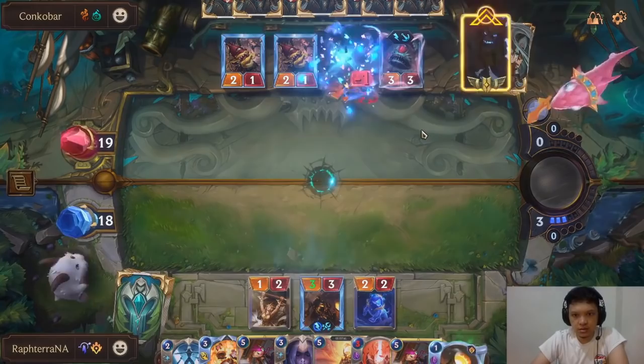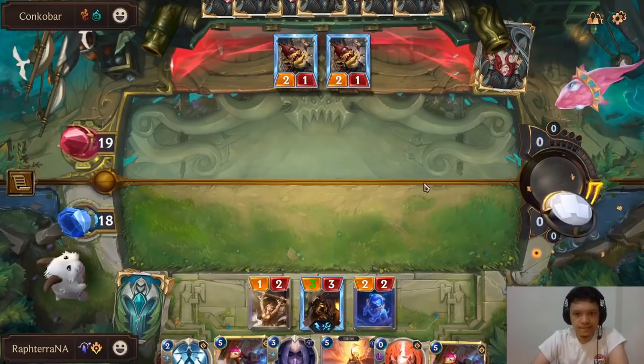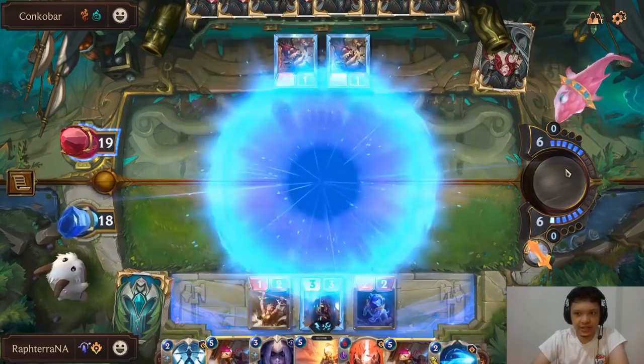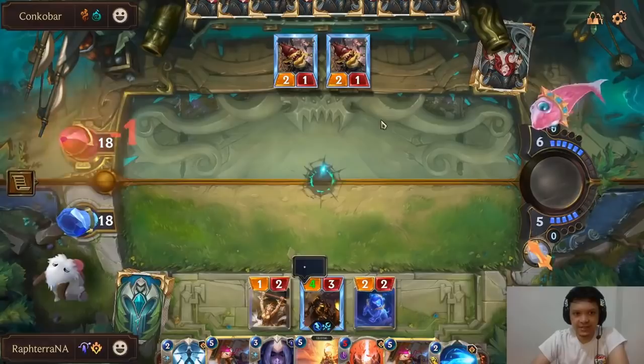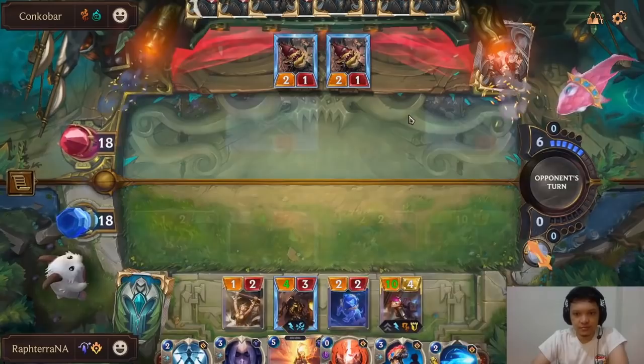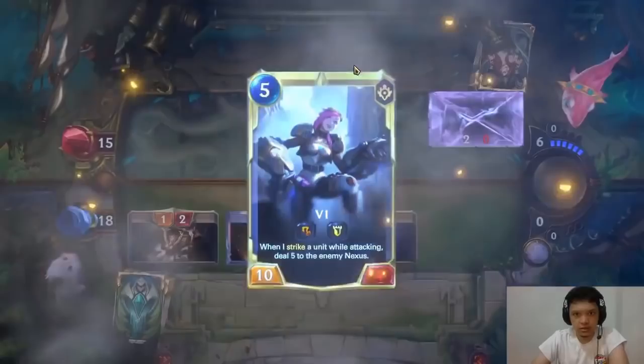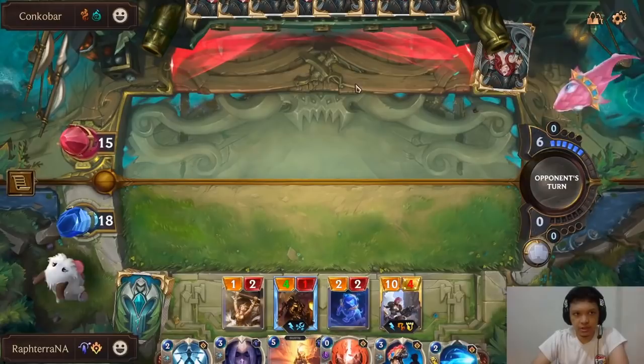Vi might be the win condition. We'll pass priority here to get Vi to 10 attack. If he's smart, he just passes. Please don't be smart — I want you to attack. We level up Vi, and that's super great because we have another Vi in hand. So even if he gets rid of this one, we'll still be able to deal a lot of damage. It's the Vi win condition.